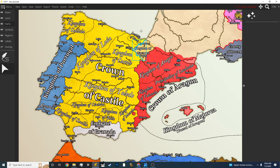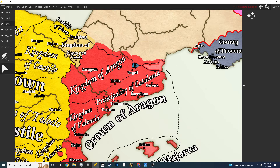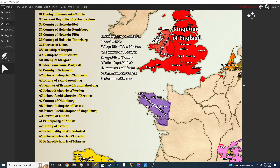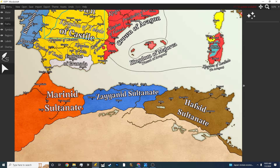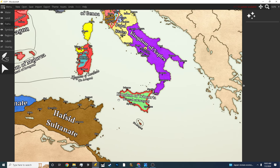As you can see, I finished Castile, Aragon, Crown of Aragon, Portugal — there are some smaller states like this. There's an explanation here; I will rearrange this and it will be better placed when I finish the map. North Africa — here you can see...